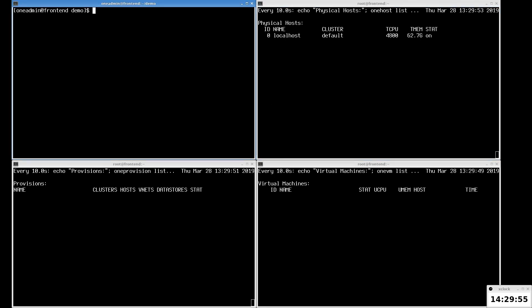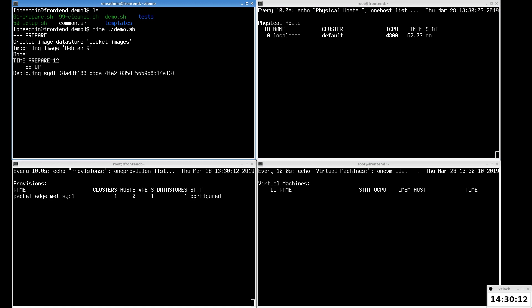Now we move to the provision. We have a few simple scripts ready to wrap the parallel execution of the OpenNebula 1 provision command, which deploys each location one by one, configures and enables them in OpenNebula. The operating system image running the game servers is Debian 9, imported from the OpenNebula public marketplace in a preparation phase.